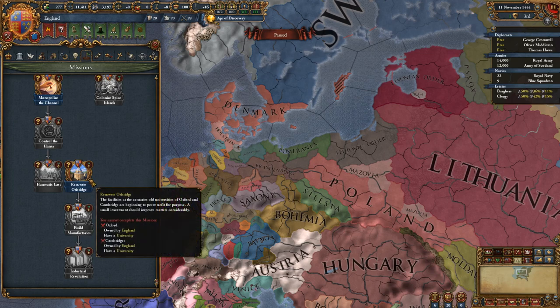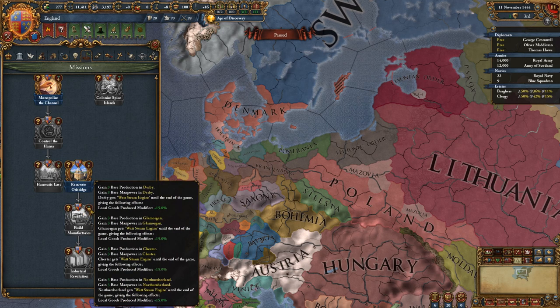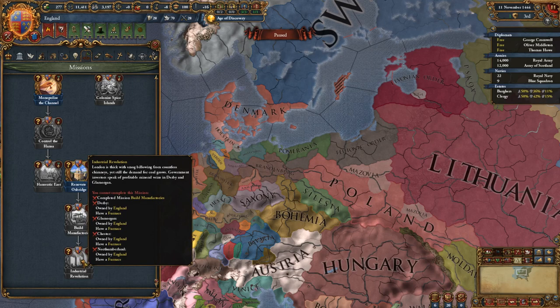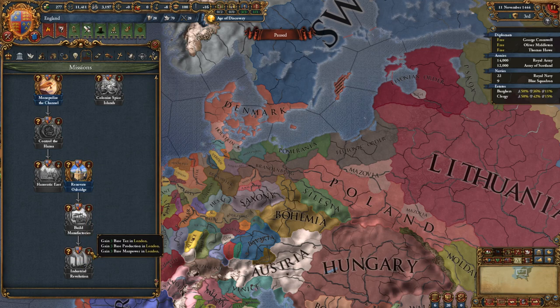Finally, economic missions at the bottom include renovating Oxbridge by building up university buildings in both Oxford and Cambridge, as well as building manufactories that give healthy development bonuses in the relevant areas. And of course, the Industrial Revolution mission — useful for the coal that has been added to the game. If you build up furnaces in provinces with coal, you're going to build up the island properly.